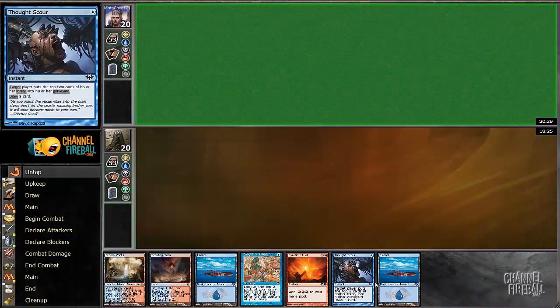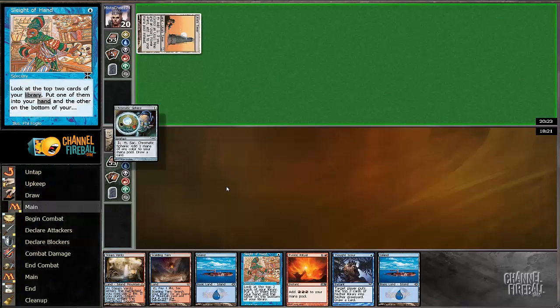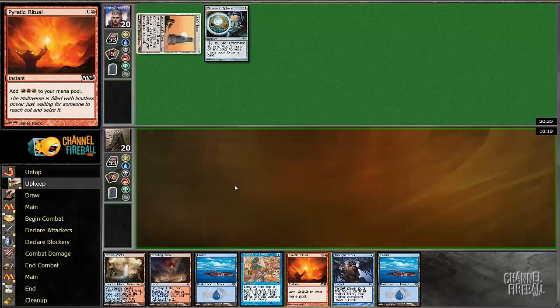This opening hand is pretty mediocre, but I think it's actually a keep in this matchup. His deck is pretty slow against us, especially if he's on the sideboard plan. We have so many ways that we can trump him with our Blood Moons, and we can dig for those with these two cards.